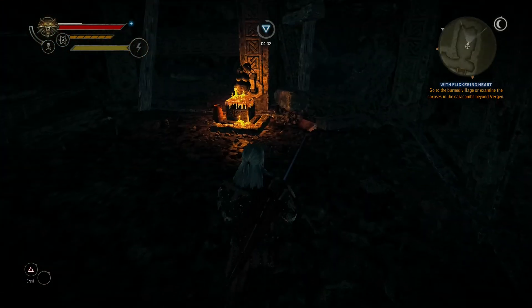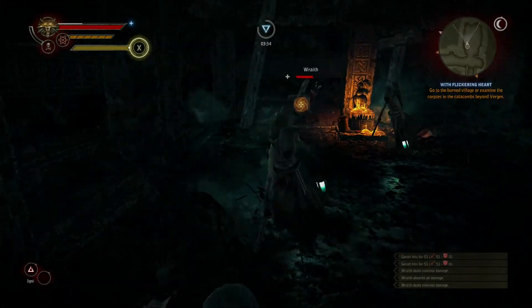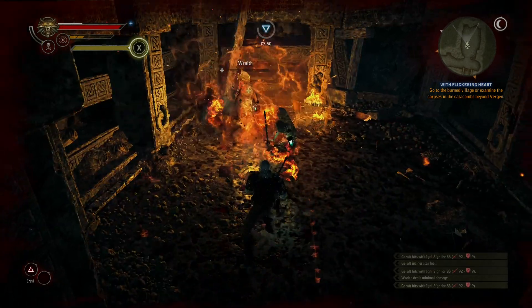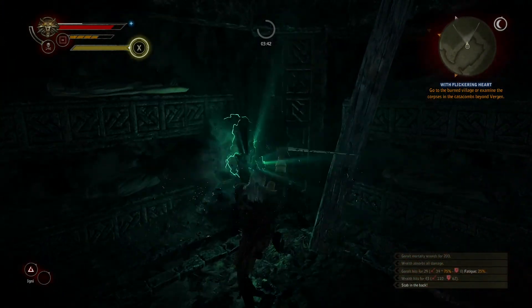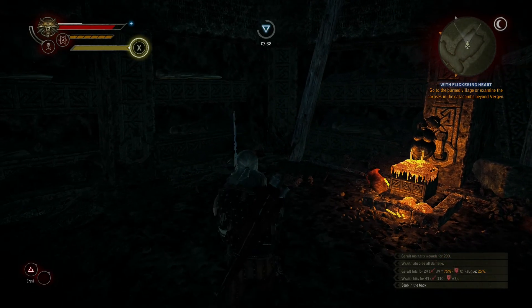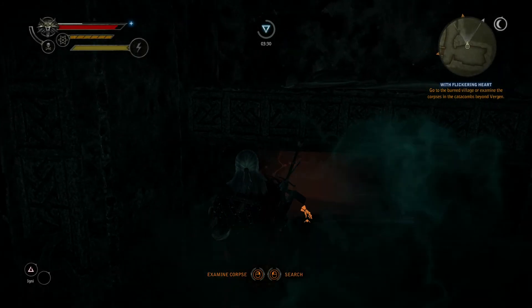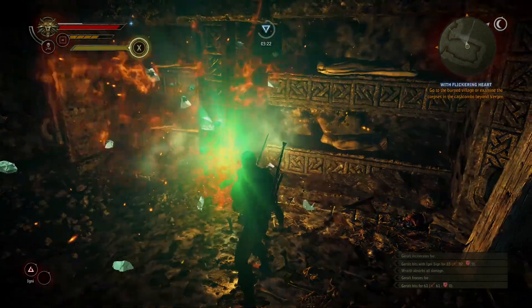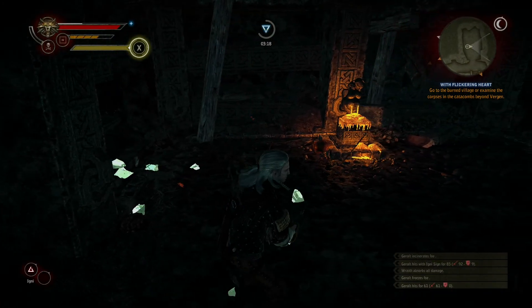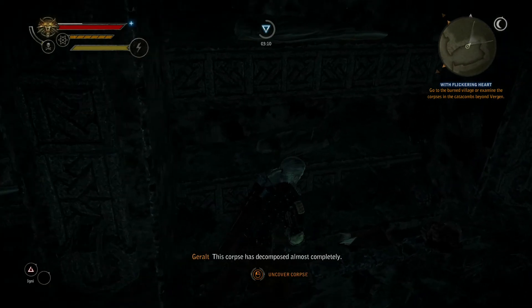Puzzles. Let's go back to Igni. These are tough ones. There we go, that was that one down. And this one's not been damaged at all. This one's the bodies? This corpse is decomposed almost completely. I don't really want to have to do this to every single corpse here.